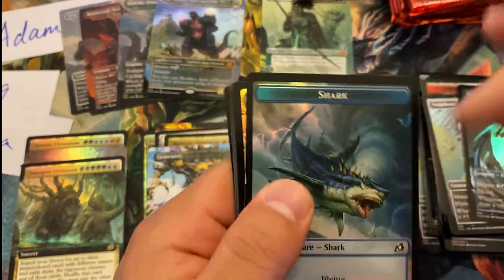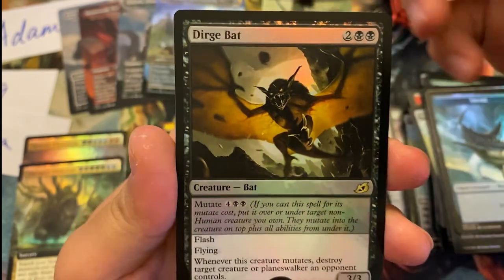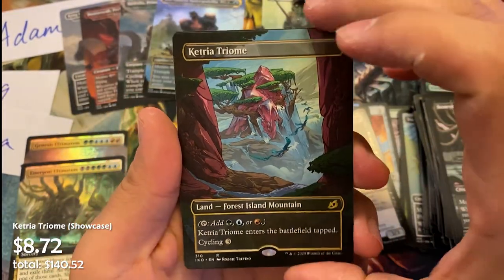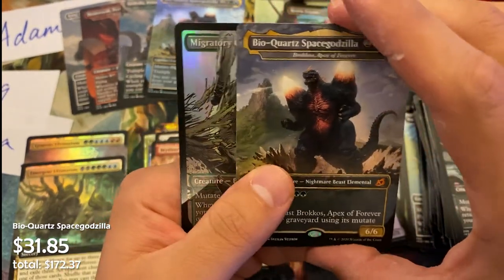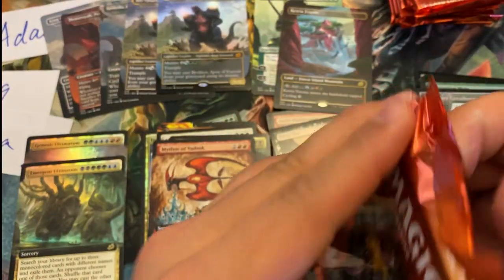Two more packs for Adam. Foily boys, then Surly Badgersaur, Mythos of Edgewall, foil Dirge Bat, Vulpikeet, Boneyard. Wait — it's not a misprint, my bad. Ketria Triome is our extended art. Wow — another Bio-Quartz Space Godzilla, followed by a Migratory Greathorn. Not too shabby — my favorite of the Godzillas, and Adam got both. One last pack for Adam.